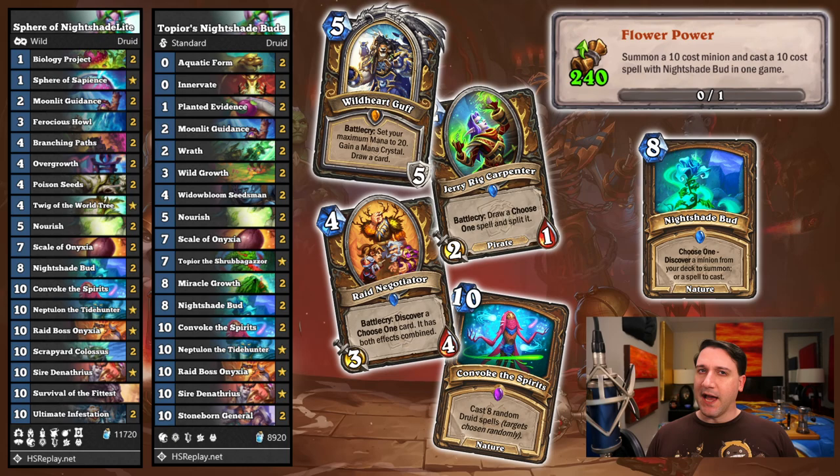At the time of making this guide, the Flower Power achievement is very badly bugged. Both of the decks here purposefully avoid using Wild Heart Guff, Jerry Rig Carpenter, and Raid Negotiator — all of which I was excited to use to knock this one out at light speed. But even completing the conditions of the achievement multiple times with the decks shown here, it still hasn't given credit. We're sharing both decks before the bug gets fixed in case the achievement still requires avoiding those cards even after Blizzard fixes their game. Since Convoke the Spirits is the only 10-cost spell for Druids in Standard at the moment, I'd recommend tackling this in Wild if you have the spells.